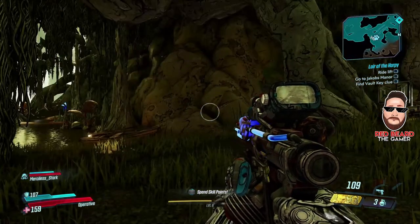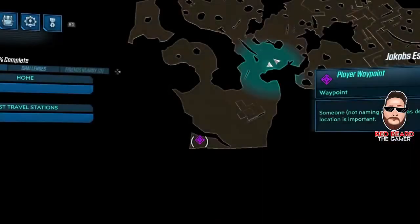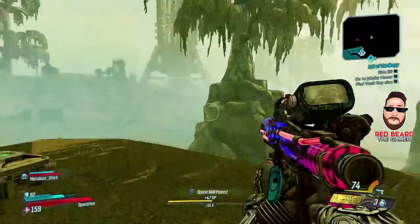As soon as you're at the bridge, don't cross it yet. Go ahead and take a left and progress all the way to where the waypoint is marked on the screen. Over here you have a Jacob's chest — make sure to check these two out on the way over.